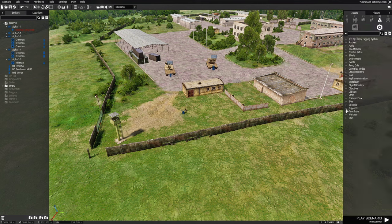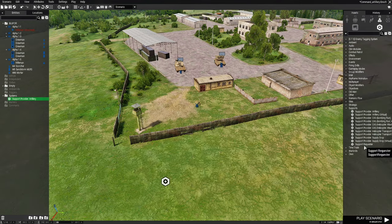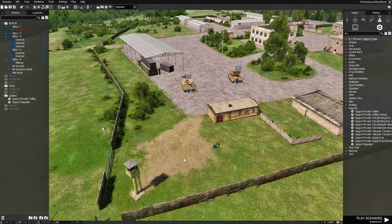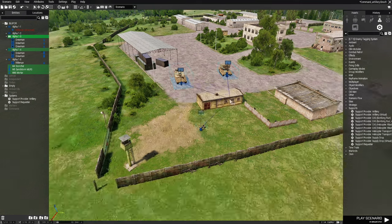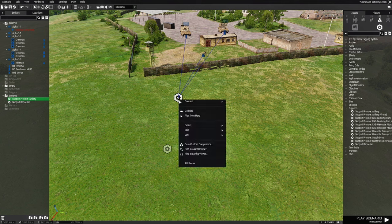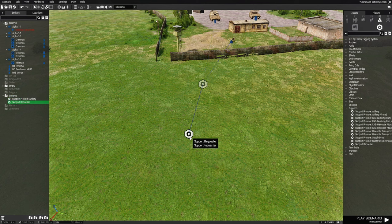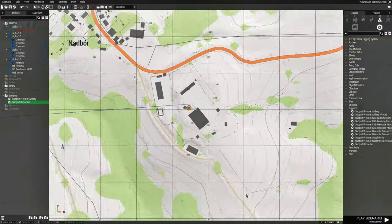Go to F5 Systems, scroll down to where it says 'Supports', click on that, and choose 'Support Provider Artillery'. Place it on the map — it doesn't matter where. Then go down and choose 'Support Requester' and place it nearby. Draw a box around the three artillery assets, highlight them, right-click one, go to connect > sync to, and connect them to the Support Provider Artillery module. Then right-click the Support Provider, connect > sync to, and connect it to the Support Requester. Finally, right-click the Support Requester, connect > sync to, and connect it to the player.